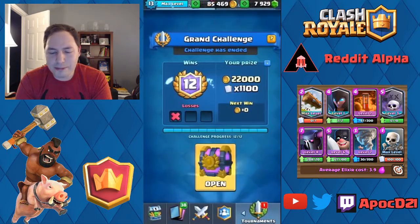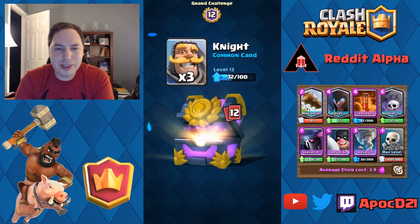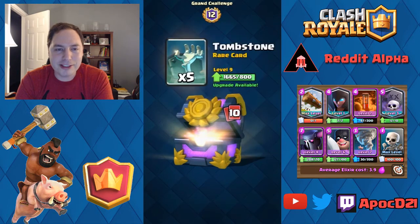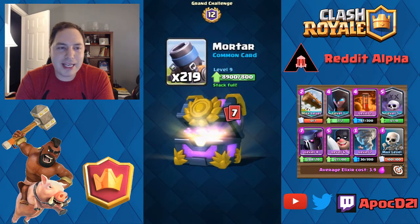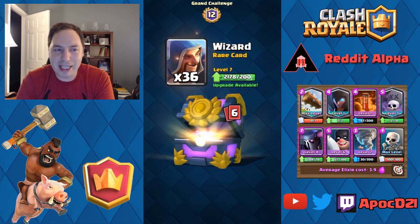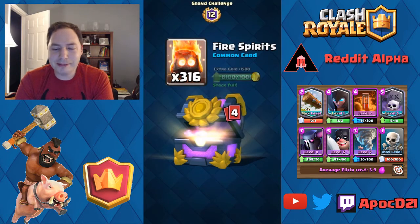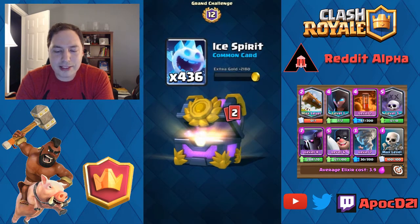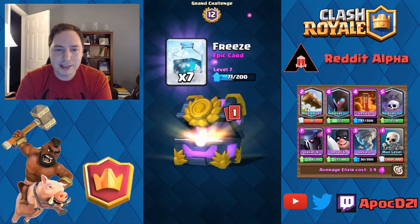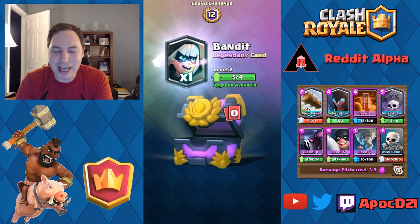As promised, let's open up this 12-win chest. Definitely needed that 22,000 gold. Knight restock — Elite Barbarians are terrible. Always with the Heal Spells stacking up. Need that Musketeer and Ice Golem badly so I can use them on ladder. Mega Minions only about 150 away, but don't have the gold to upgrade them. We got our first epic — four Poisons, lots of gold. We're going to get a Legendary — and finally, after all these chests opening, it feels like it's been forever to get a Legendary. We get a nice Bandit.